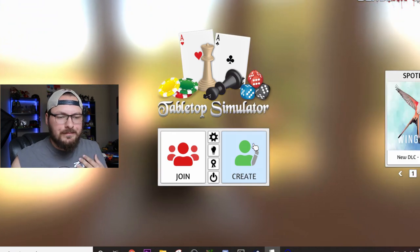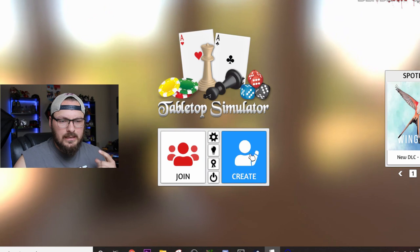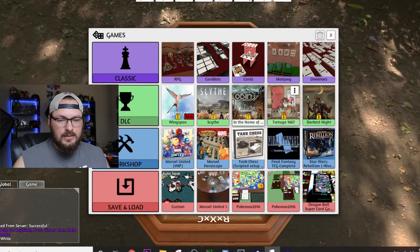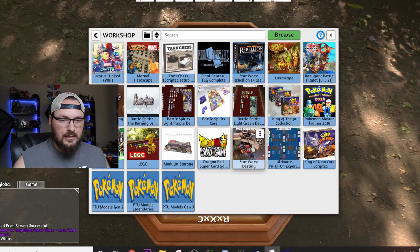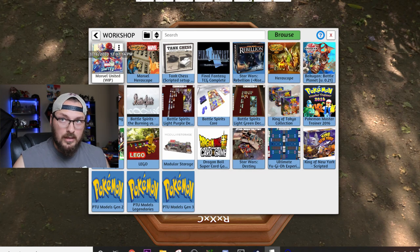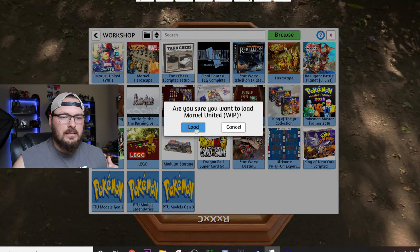Here we are on the home screen. If you're playing by yourself, just go ahead and hit Create, do a single player game. I have a couple of mod packs downloaded — like my Bakugan stuff and a few different things. You need to go to the Workshop, where all your downloaded mods are. I have a bunch of stuff here, but go find Marvel United — it's a work in progress, WIP — and I don't think it's public on the Steam store.